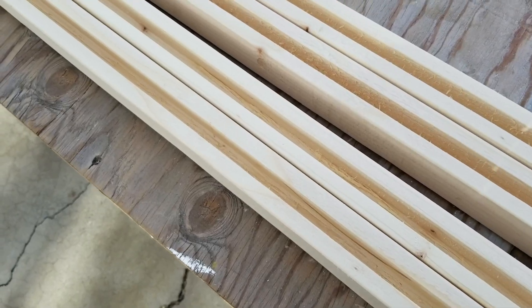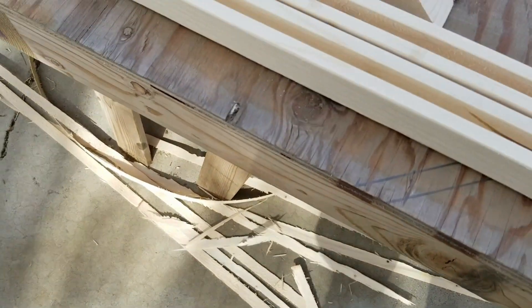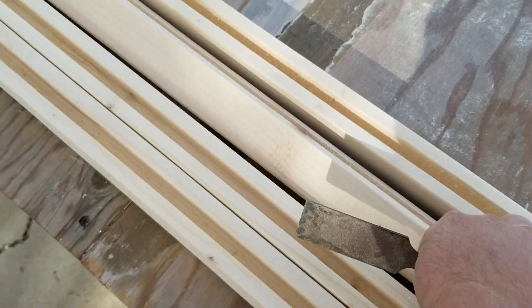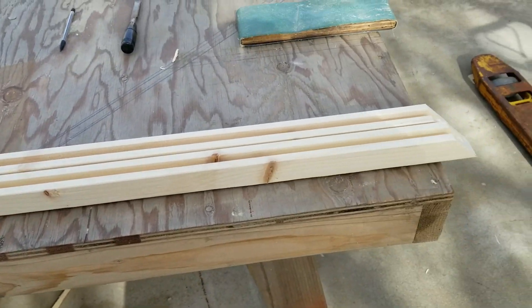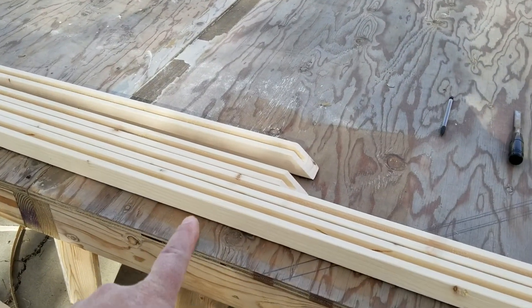I got the grooves all cut, took a little chisel and pried out all the little shavings left from doing all the passes with the table saw. I also cut my miters and did a light sand — got rid of the writing and stuff. I'll have to go back over and do another sand once I get it all on the plywood. The next thing is to cut that sheet of plywood down to size to fit inside my frame.